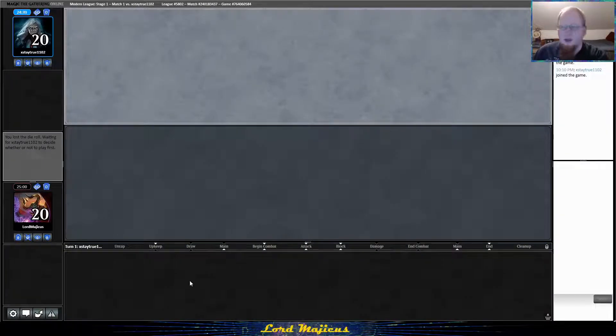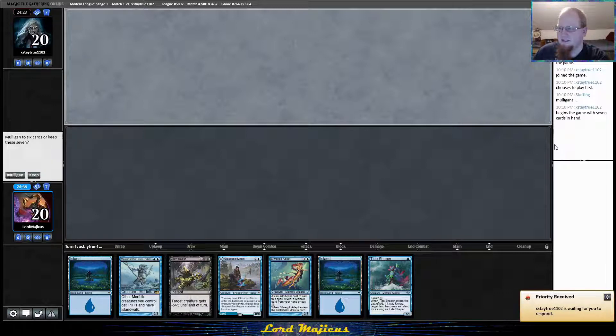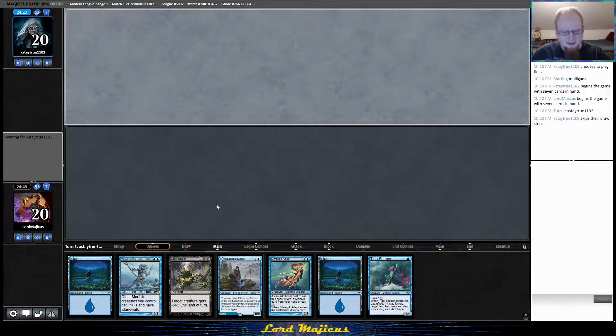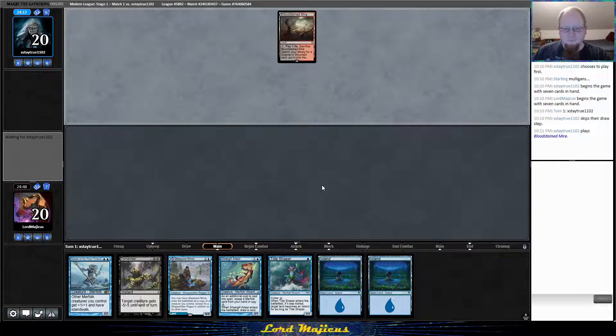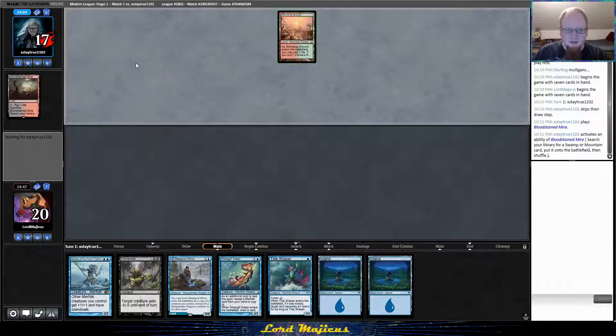Here we go — we are on the draw against xStayTrue1102. This hand looks fine, we'll keep it. He's got a picture of Sorin, very edgy. We see a Bloodstained Mire — could play Glasspool on turn one. This looks like Jund: Bloodstained to a Stomping Ground.